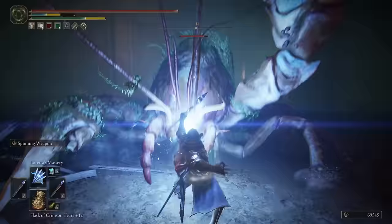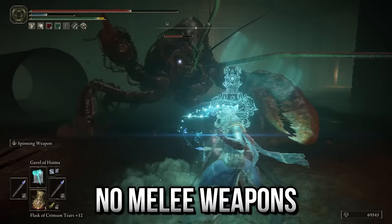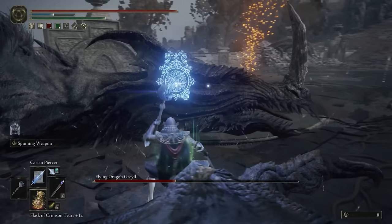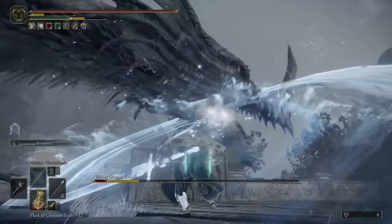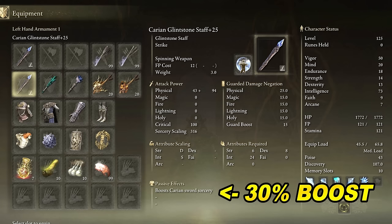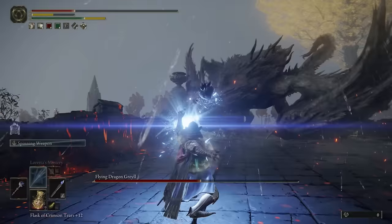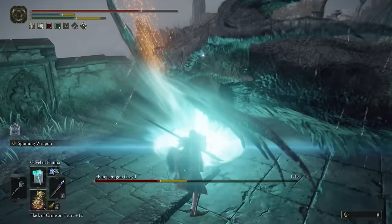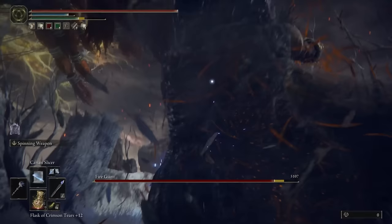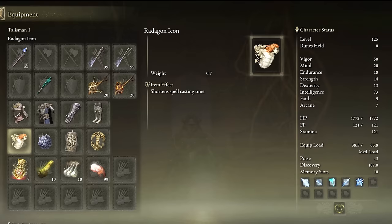Enchanted Warrior — this one does not use any weapons at all. I'm only using double staves and only casting weapon-like sorceries: Carian Slicer, Carian Piercer, Adula's Moonblade, and also the magic bonk and the magic great bow because those are actual weapons too. All your attacks are spell based and your playstyle really needs to adapt. The optimal setup is dual wielding Carian Glintstone Staves for a 30% damage boost to all sword spells. But if you don't have two, you can also use the Azure Staff or Lusat Staff. We're going all in on the sorceries — saying we don't need a sword, we don't need a shield, just the Carian Slicer. You definitely want the Radagon Icon and the graven mass talisman.